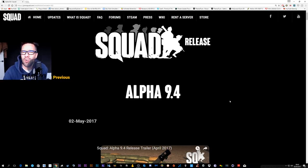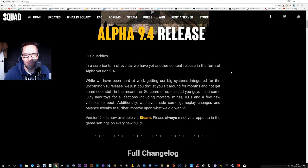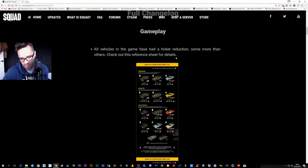Today we're going to go through 9.4 because I know a lot of you are just going to download it and jump in and go 'I don't know what's actually new here.' So I'm going to show you right now. This is the info straight off the website — alpha 9.4. We have mortars, mines, IEDs and vehicles, and you can download this right now on Steam.